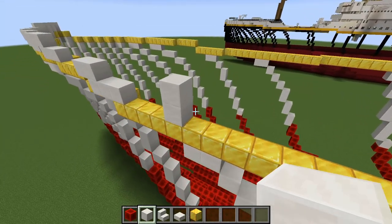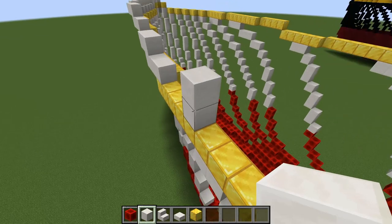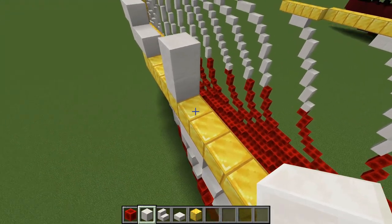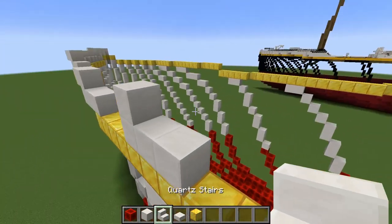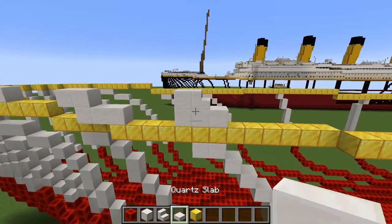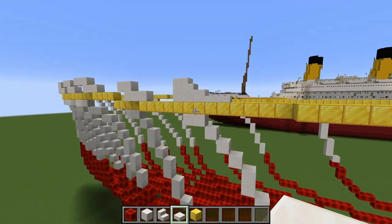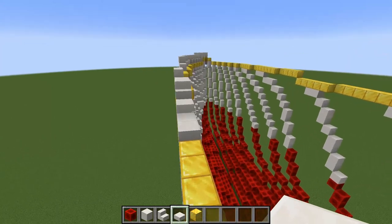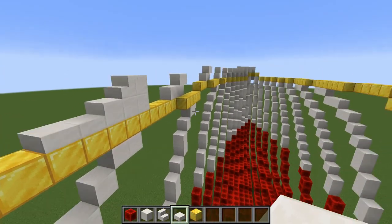So what we're going to do now is actually build the curve in so you can see how that works. You want to go two blocks back, place a stair on the first one facing forward, and then you want two slabs just after it — and that makes the curve of the kind of wings that the foc'sle deck had.